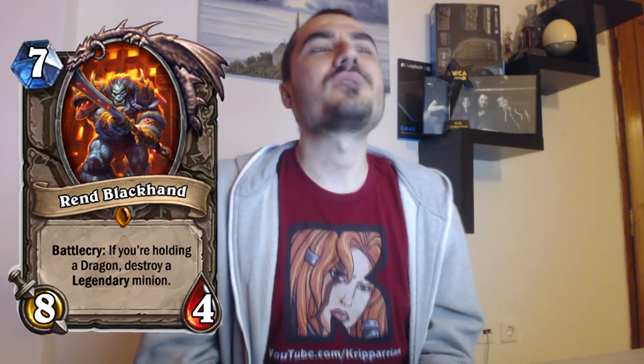The last card is a Legendary — Rend Blackhand, who is one of the bosses in Upper Blackrock. Seven mana for an 8/4 is kind of bad stats since 4 health basically dies to everything. His Battlecry is really cool though: if you're holding a dragon, destroy a Legendary minion. But if a lot of people are playing aggressive decks without Legendaries, this card is absolute trash. It might be a meta call in tournaments or early in the expansion, but in the later stages it might be super trash. We'll see what people play after these cards are introduced.